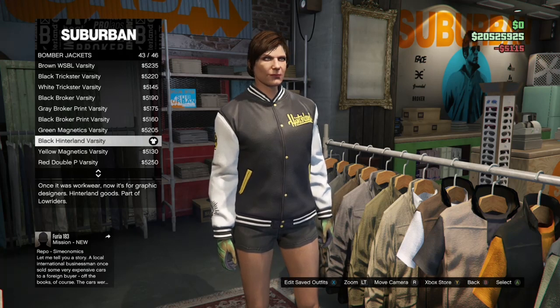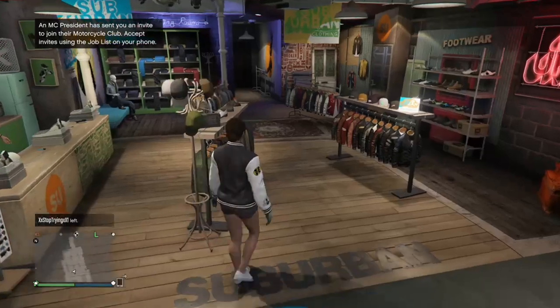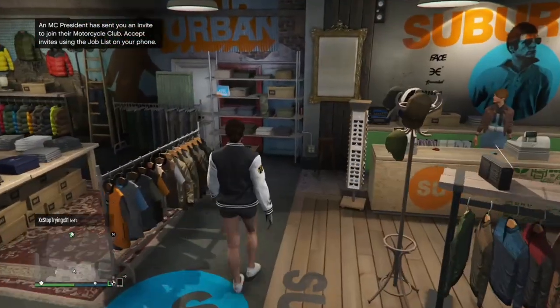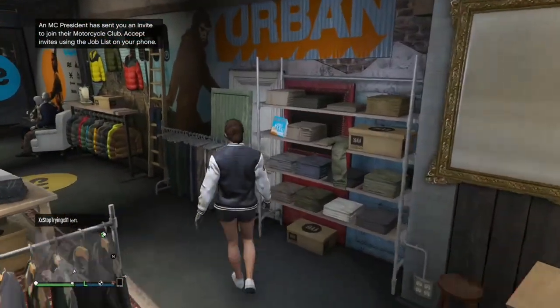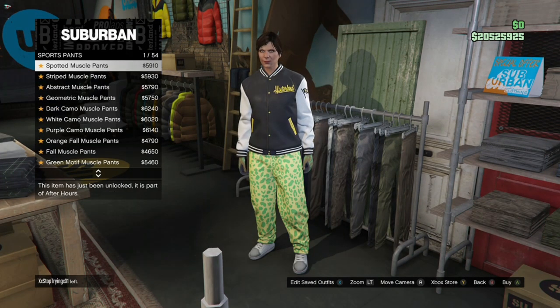Once you buy the bomber jacket, make your way over to the Pants section, go to Sport Pants, and purchase the Spotted Muscle Pants, which should be the first ones.